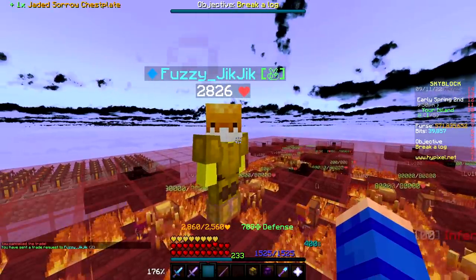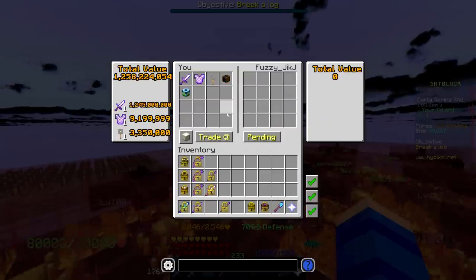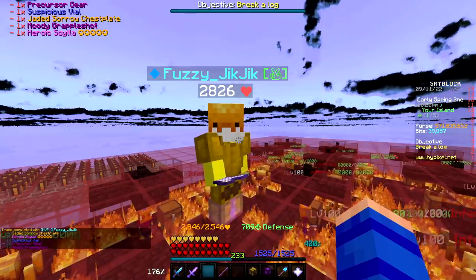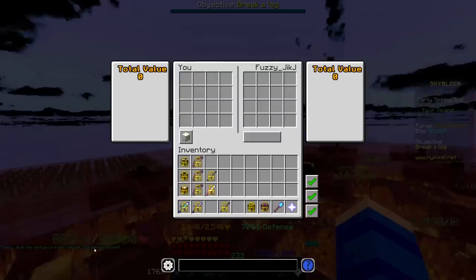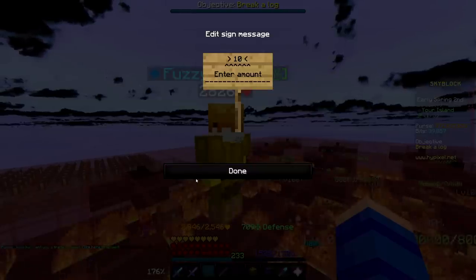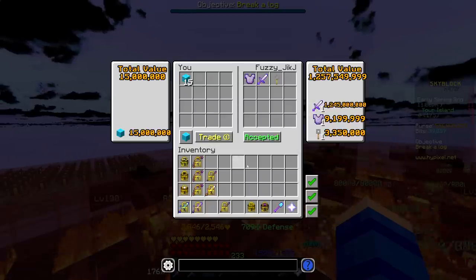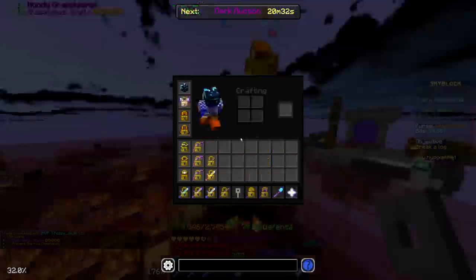I just need to find someone I trust to fix the reforge on my sorrow chestplate and on my scylla, and then I think we're totally good to go. Fuzzy, get over here — I'll pay him when I get these back and he's actually done it. If he does this we'll give him 10 mil for it — actually, 15 mil, since that's a high-stakes job. He could have just scammed me and he didn't. Oh wait, did I give you my Moody Grapple Shot on accident too? Okay, I did not mean to give you that — thank you. I accidentally traded him the Moody Grapple Shot and didn't even know. Everything is sorted out now.